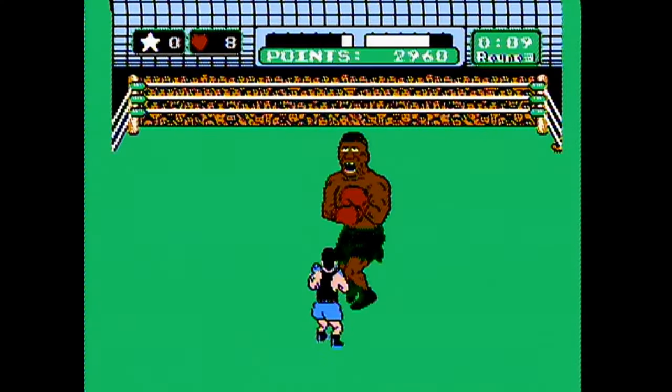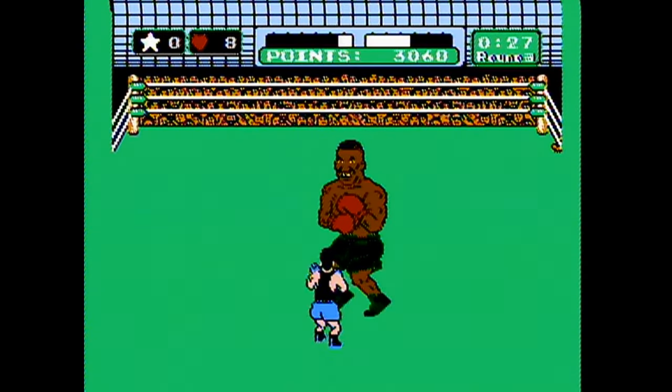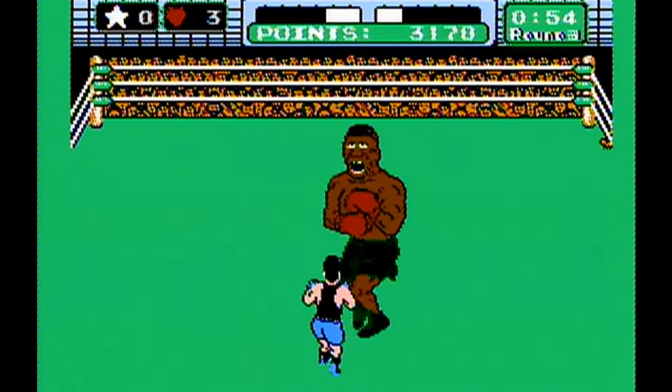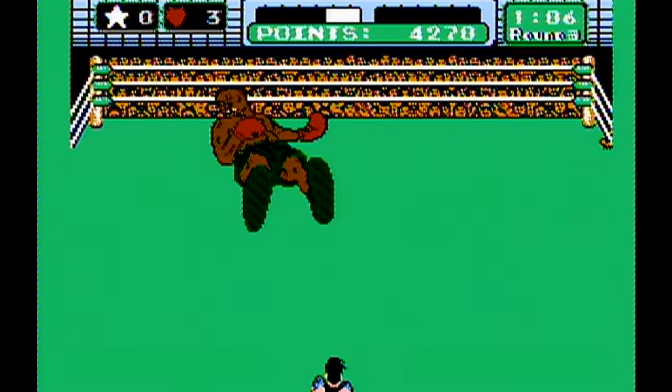Pretty much all the structure of rounds one and two goes out the window for round three. Really, the only structure at all is a blink stun at the 1:30 mark like in round two. Otherwise, Tyson just comes out swinging — and that is exactly what you want. Round three is as simple as this: keep doing what got you here through rounds one and two, and you'll do enough damage to knock him down three times for the TKO.